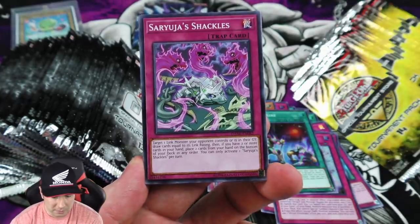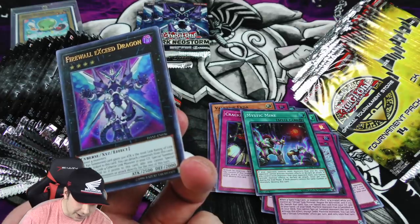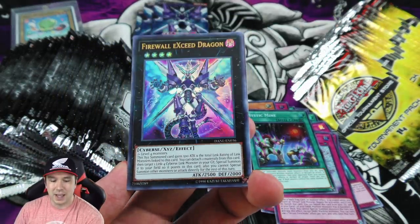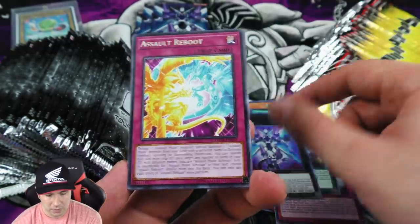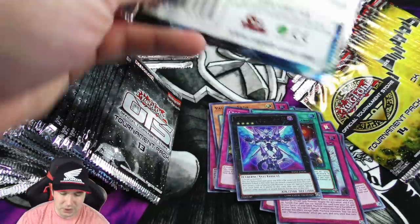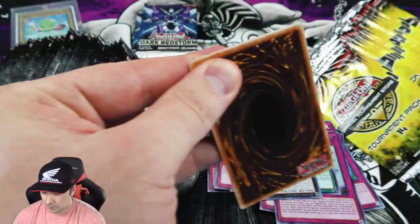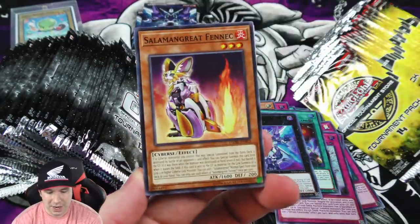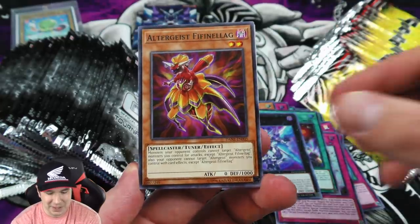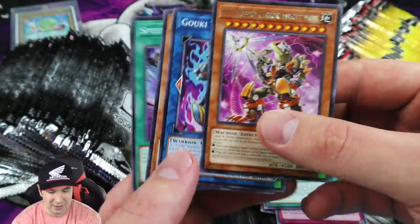Let's see if we can get another - nice, this Firewall Exceed Dragon is beautiful looking, making a second ultra rare for one of you. And some really good supers - that Mystic Mine is still kind of expensive, like five or six bucks. It's such a hard time keeping track of card prices. They just seem to fluctuate overnight - you wake up the next day and a card that was worth nothing is worth a ton, or vice versa.